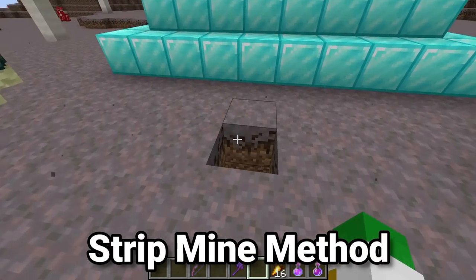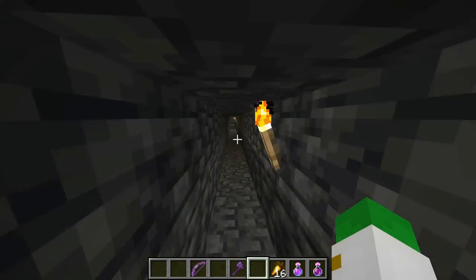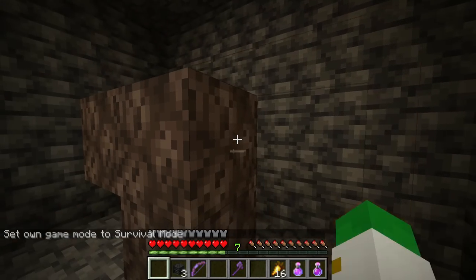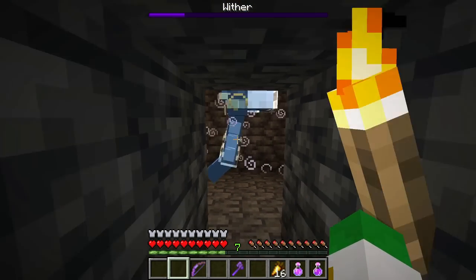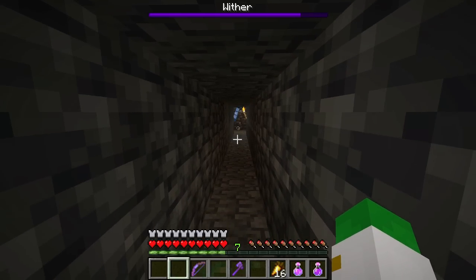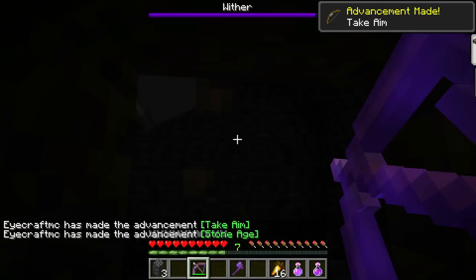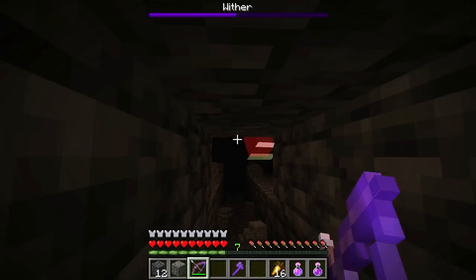The first method is the underground method. All you have to do is go down to your strip mine and go to the end of one of the tunnels. Get your four soul sand and three wither skeleton skulls, place them in a T-pattern, and put the three skulls on top to summon the wither. As it charges up, step back a little bit. The wither is basically trapped down here, so all you have to do is just hit it or shoot it with your bow as it slowly breaks its way toward you.